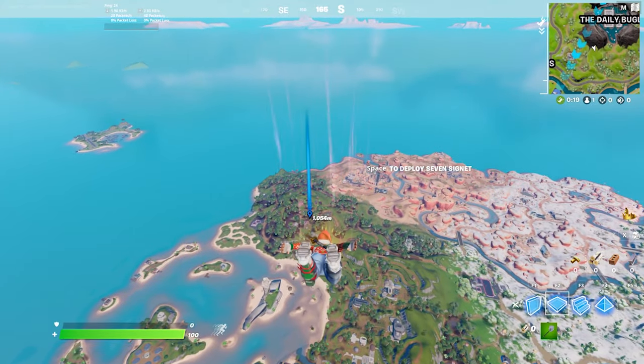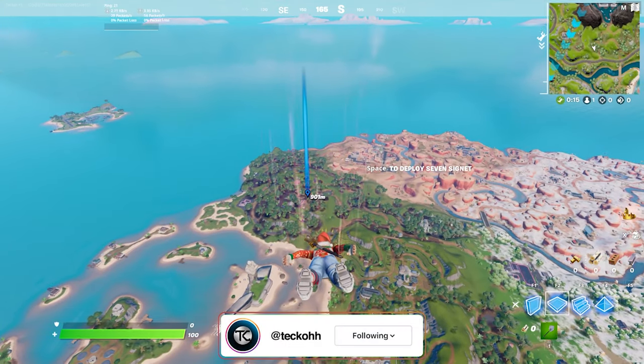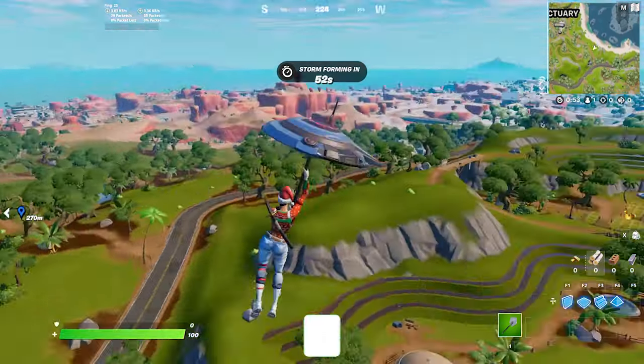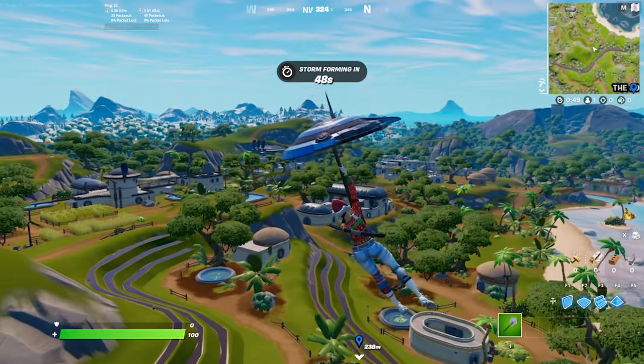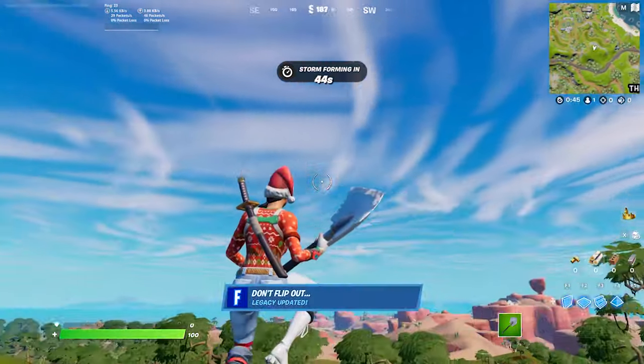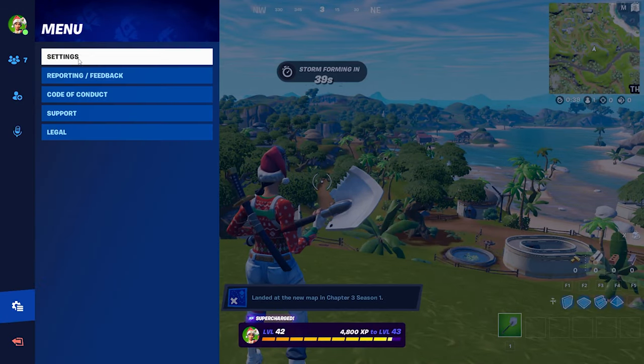Alrighty guys, so I am flying in right now, and basically what we're going to do is go through all the colorblind modes that the game has to offer. As you can see, this is basically just the regular version of the game, and I'm going to drop up here and show you guys the difference. Just for reference, it is the middle of the day in-game right now. So let's hop into my settings.